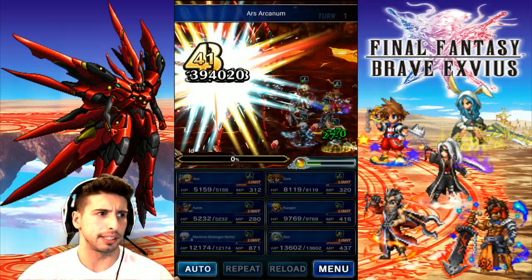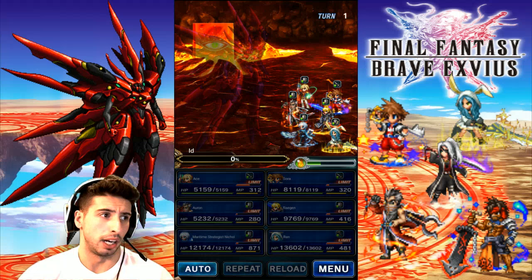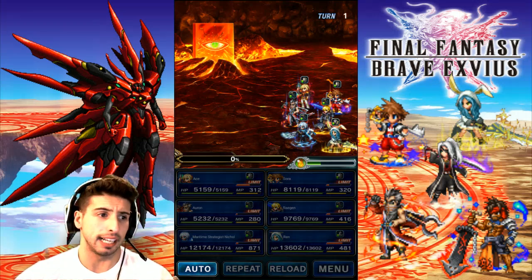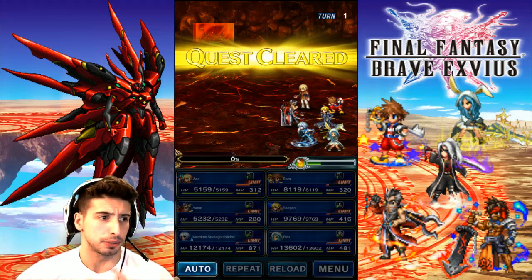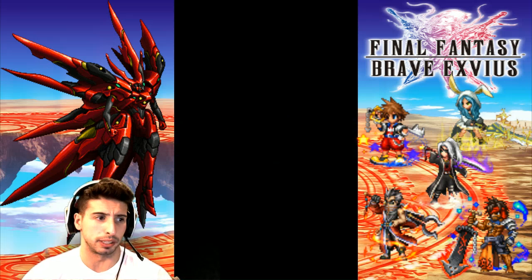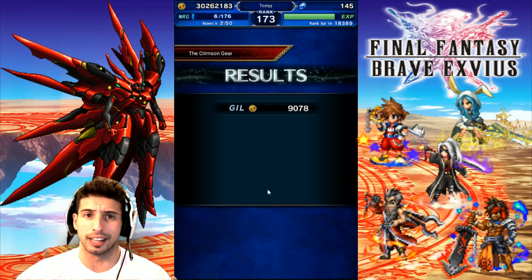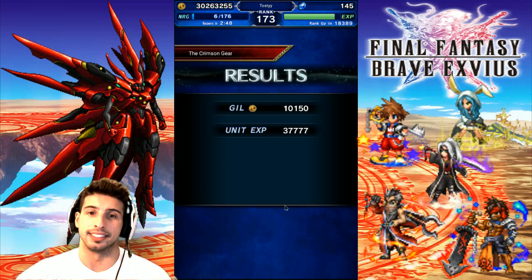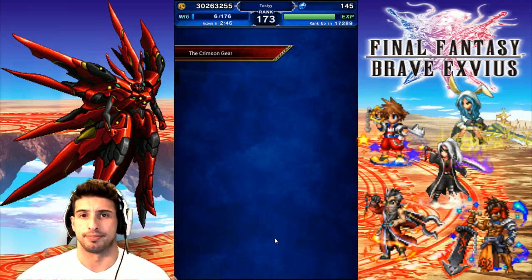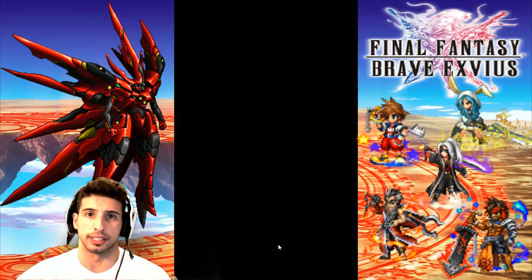Basically the boss is a machine, so bring Machine Killer. He has 10 million HP, you can break all his stats, he does physical damage, and you can also paralyze and put Stop on your whole party. He can reduce your defense and attack, so be careful with that. He also has two magic attacks, but nonetheless this guy is way too easy.